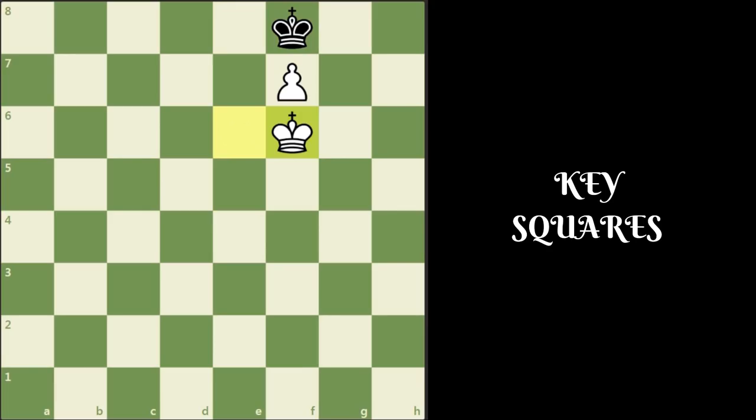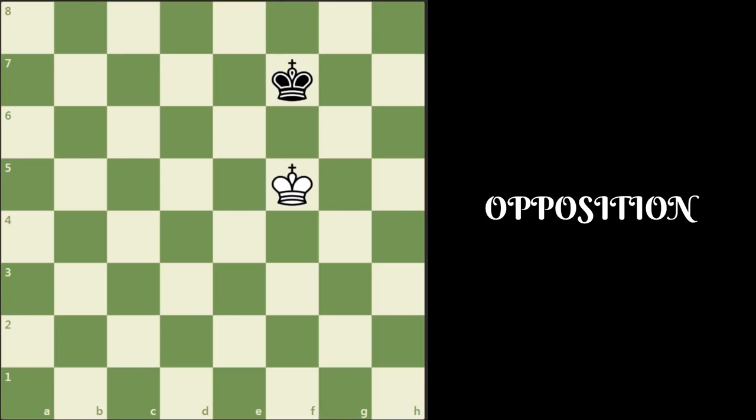So the opposition is an important idea — the superior side must have the opposition in order to win the game. Now let us look at different kinds of opposition. The concept of opposition is extremely important because it helps you analyze king and pawn endgames with ease. I have removed the pawns in the position. If it's black's turn to move in this position, then white has the opposition. This is called the near opposition since the kings are only one square apart.